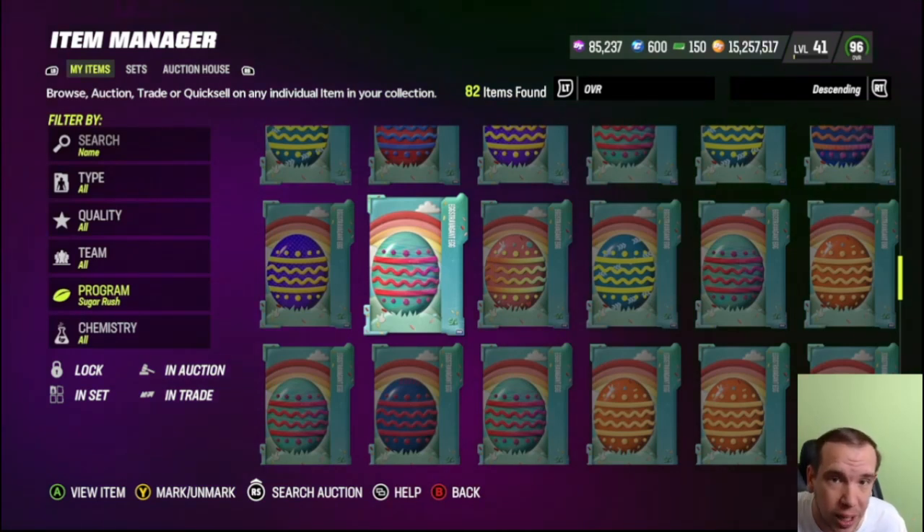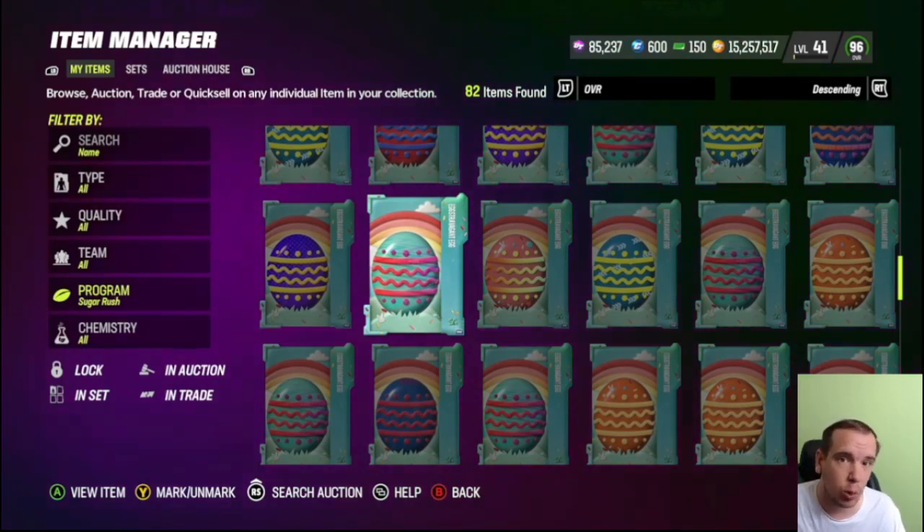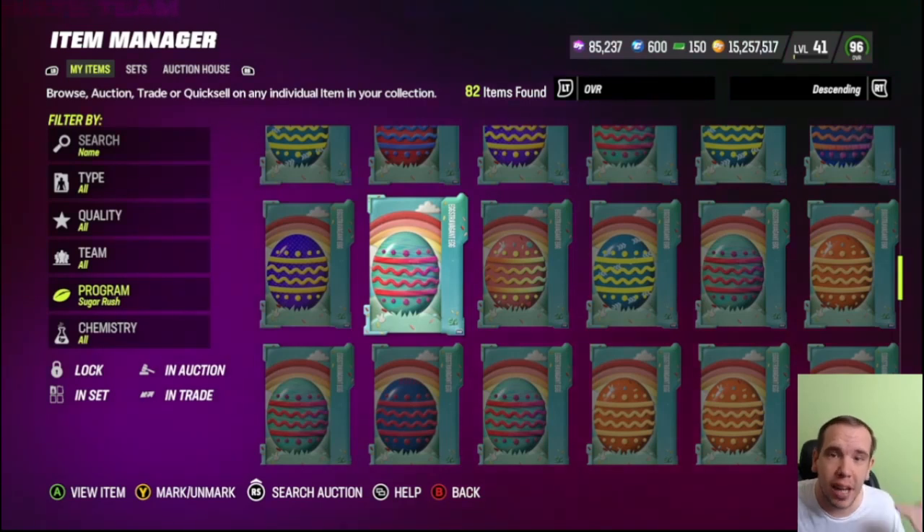The whole point of what you should do with the eggs is: don't be caught with the training. Right now you can get your coins — you're going to get a lot more coins now for your training than you are going to get on Sunday. Keep that in mind.